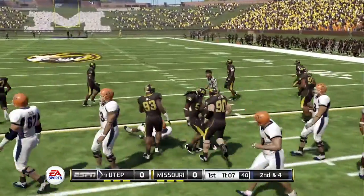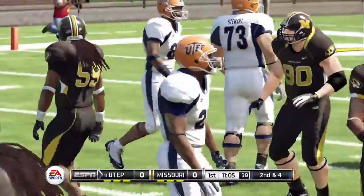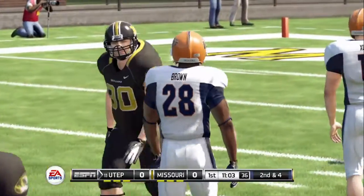Up the middle for a nice gain — Brown comes away with five yards on the carry.